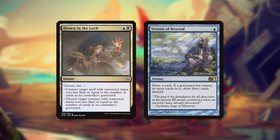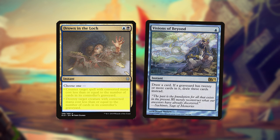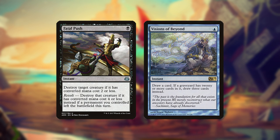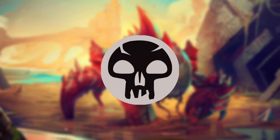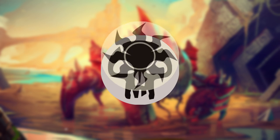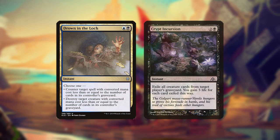Drown in the Lock and Visions of Beyond both care about graveyard sizes, with Drown being a removal or counterspell and Visions refueling your hand. Fatal Push is another removal spell, and Crypt Incursion exiles problem graveyard creatures while providing a large life boost to buffer against combat damage or burn. While it doesn't have to be built with black as the second color, and there have been some experiments trying white, black has proven to be useful since it offers valuable cards like Drown in the Lock and Crypt Incursion.